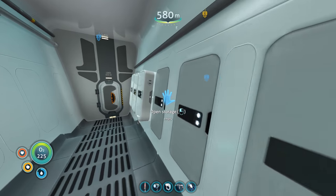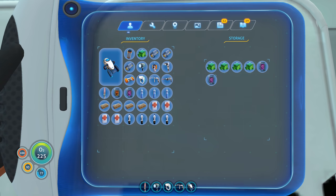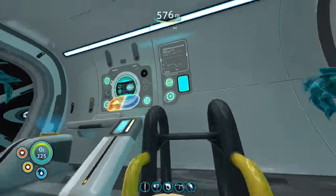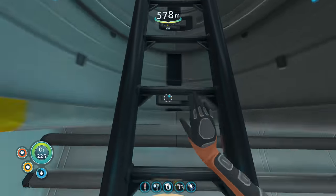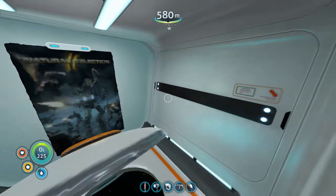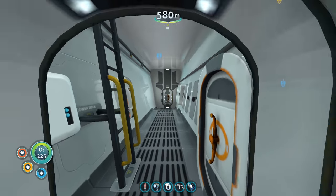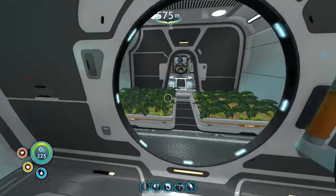Let me go grab the ion cubes and tablets so we can go activate that alien stuff. Just a purple tablet, orange tablet, ion cube. I'll take multiple ion cubes just in case we could activate that one and maybe find another. I don't know where I'm going — it's like I'm running on autopilot and my conscious mind is like, hey, you don't need to go out there. I need to come back up here to go to my prawn suit.